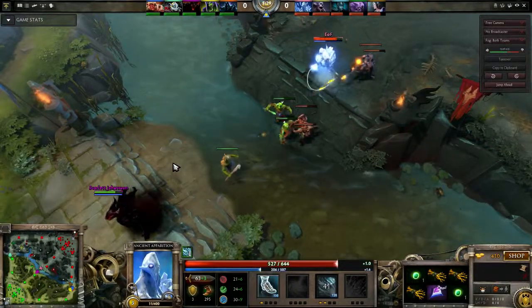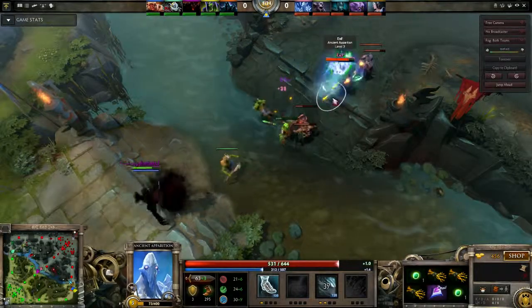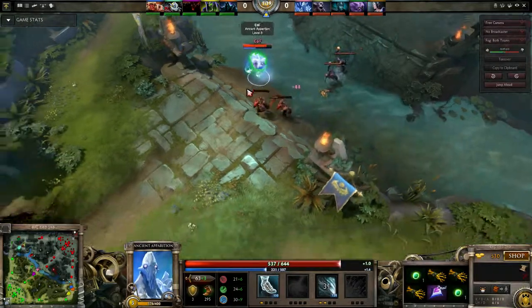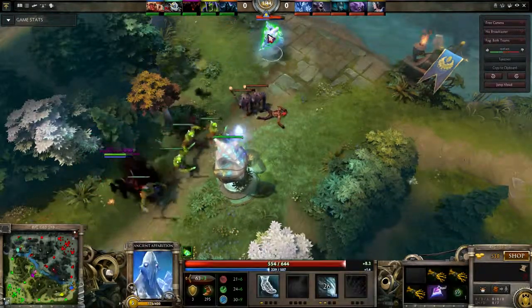He's probably going to skill up — and oh, he did Chilling Touch. That's just for more right click damage. But there is a drawback: you do lose a bit of attack speed. You can see one-one compared to eight-seven on this Ancient Apparition.